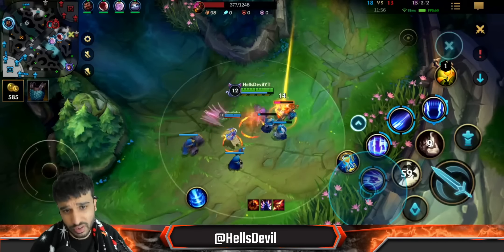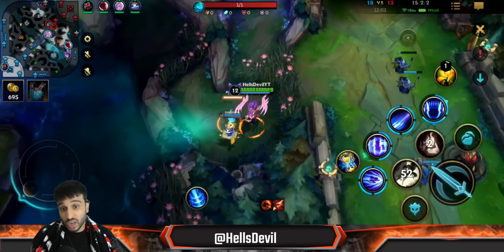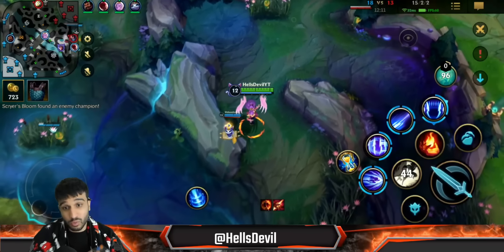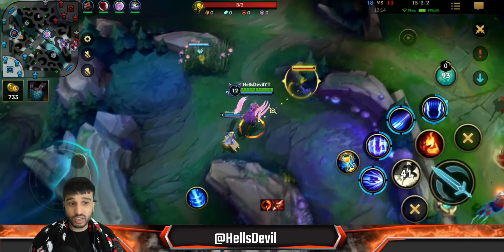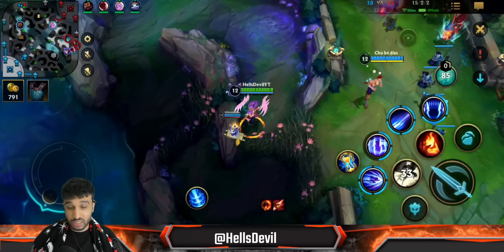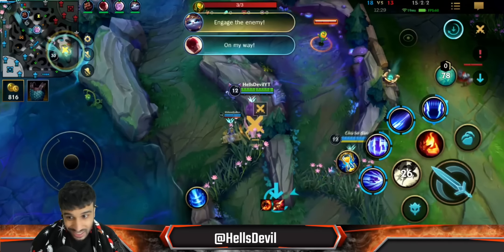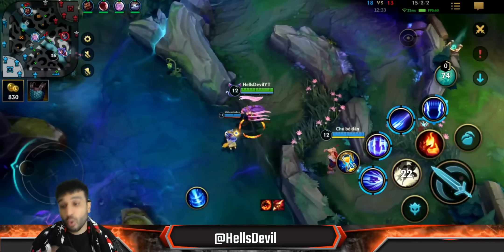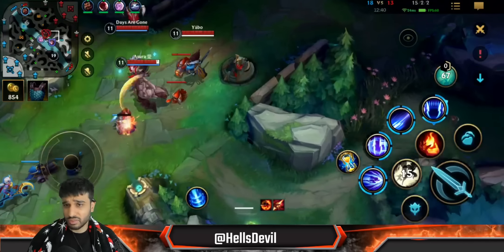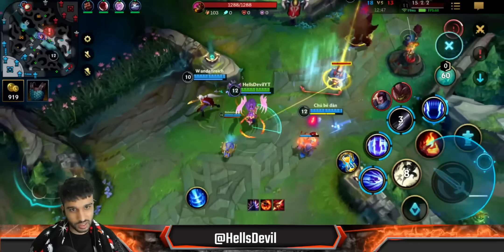I'm just gonna push the wave — basically trying to perform as highly as I can, getting myself as ahead as possible so they can't make a comeback. The later we get into this game the worse it becomes for us because we are essentially three versus five. Even if Graves gets fed from split pushing, we're four versus five — and when you're four versus five you have to push like crazy and try to press your advantage. The later the game goes the worse it is because if the enemy gets a lot of gold the gap closes. I can't just farm, I have to be proactive, and Irelia can be proactive.